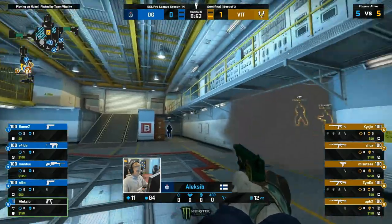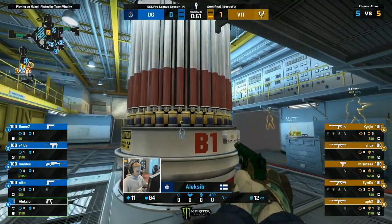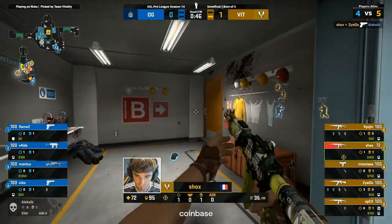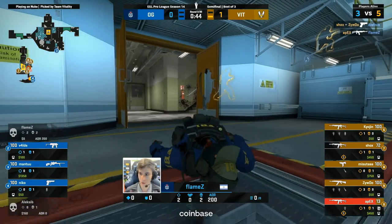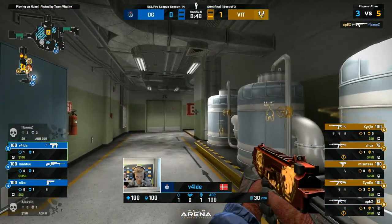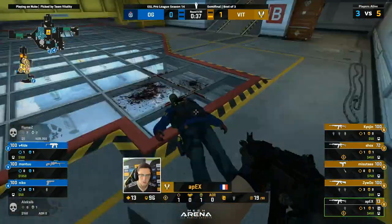They have so many nades right now in Vitality. They can smoke and molly off-ramp, they can molly in towards the dark spot, they can flash and then they can go. So even just allowing OG to make their own bear. But into the door Alexi goes. Shox with the Glock gets it done. And now the dominoes do start to tumble here. On the reload, he has time to whip out the Glock — tried to be cheeky about it.